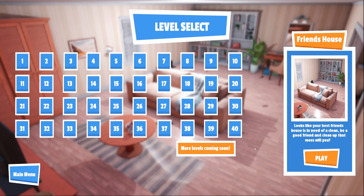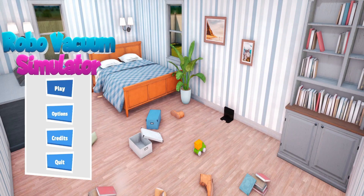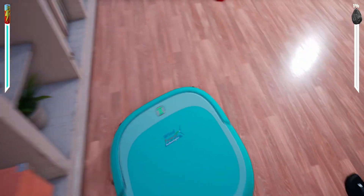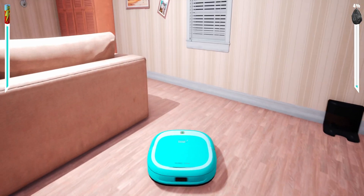It looks like your best friend's house is in need of a clean — be a good friend and clean up that mess! Let me just check my graphics settings. I'm setting the full 4K ultra-wide, maxing all the resolution settings — it's pretty cool. I can mess around with the volume too. Everything seems pretty good. Let's go back to the friend's house and vacuum. Still got the same vacuum, looks slightly different color. I'm going for a speed run.